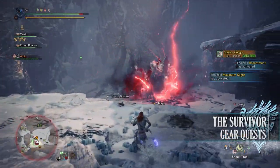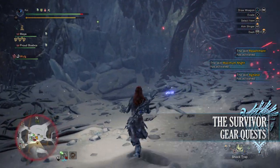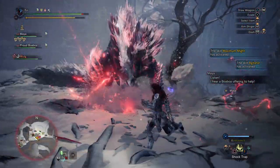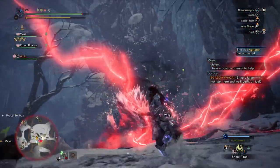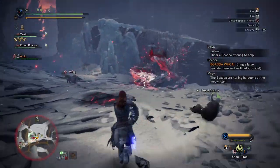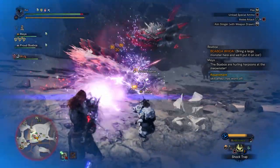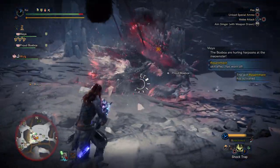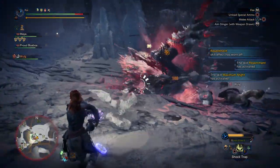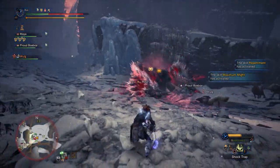Next is The Survivor, part 2 of the Horizon Zero Dawn Frozen Wilds crossover event with Monster Hunter World Iceborne. This is a 6-star Master Rank quest requiring Master Rank 24 or higher. This has players taking on a Stygian Zinogre in the Hoarfrost Reach. Upon completion you'll get materials to craft the Aloy Shield Weaver Full Armor Set, the Frost Claw Palico Armor Set, and the ability to upgrade the Stormslinger Prototype to the Adept Stormslinger. There is a dedicated video elsewhere on the channel for more information.